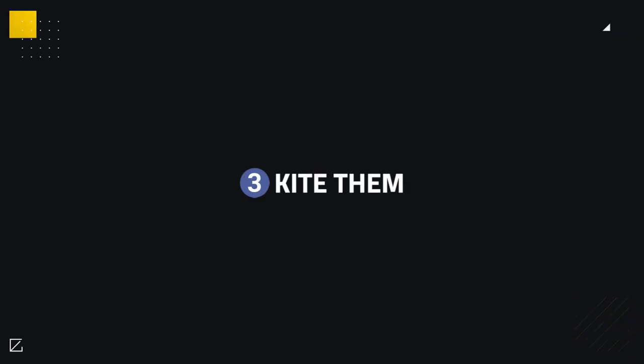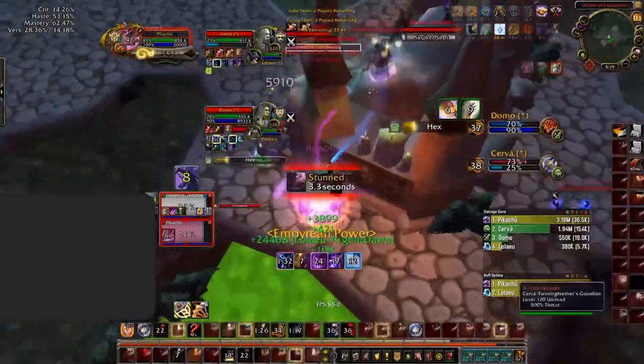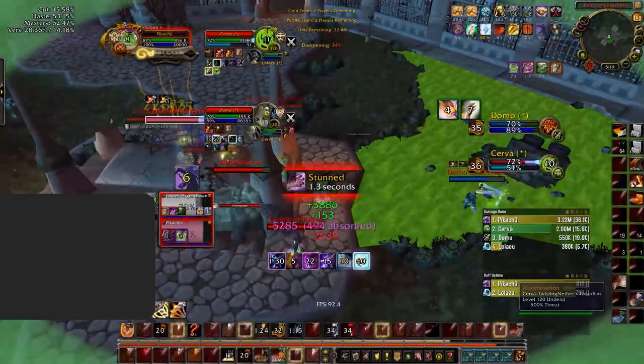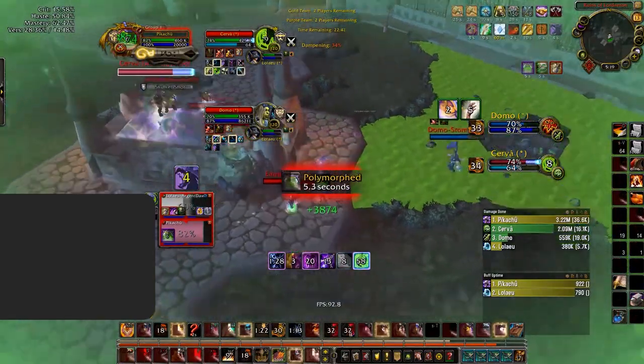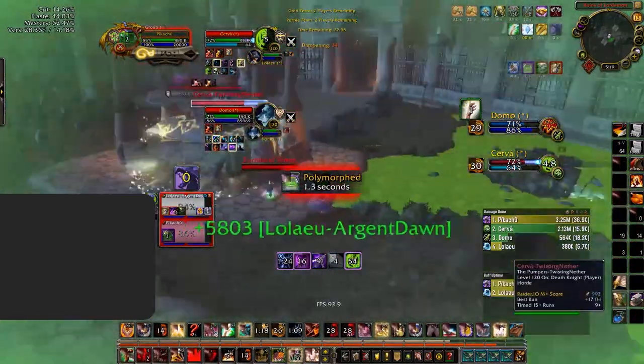One of the biggest downfalls of Ret is their uptime, so most classes can kite them. The most efficient way to kite a Ret Paladin is by saving crowd control for their Freedom plus Divine Steed so that they can't travel much during it. Paralysis, stuns, or any type of crowd control can mess it up and reduce their mobility by a ton. Crowd controlling them during their moments of mobility will make it much more difficult for them to build up pressure, and it will also mean they have no mobility cooldowns later, allowing you to kite them with ease.